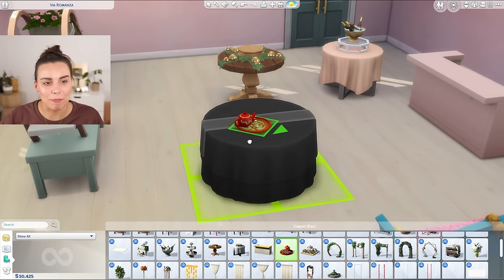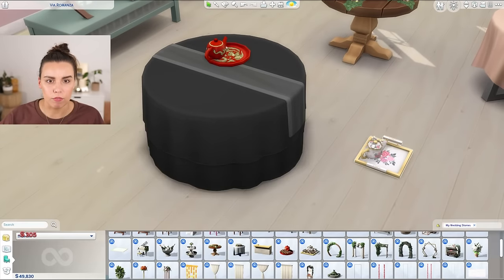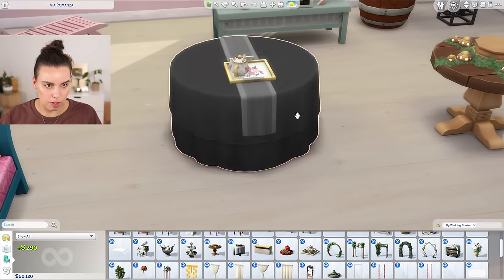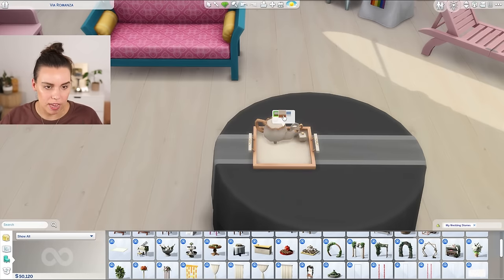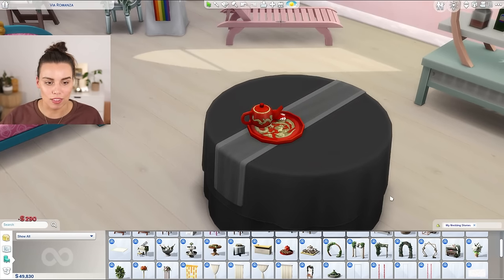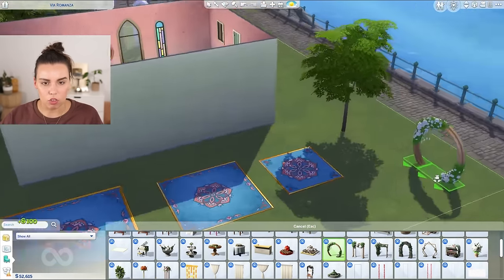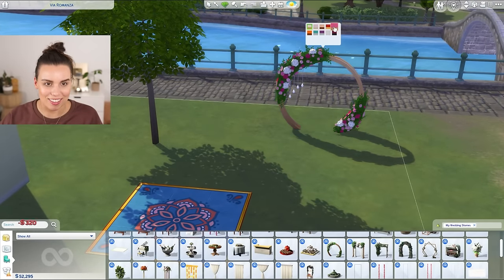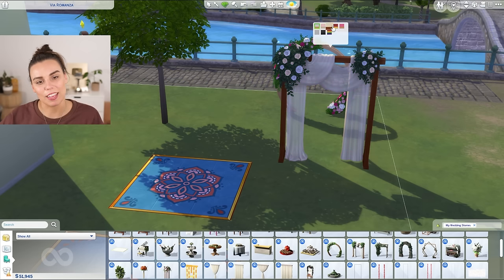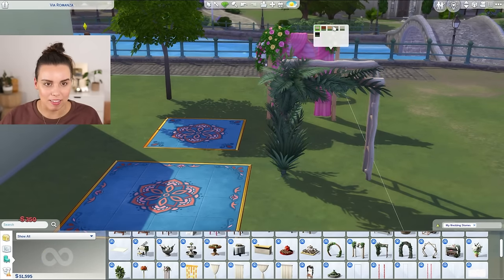Then there's this one which is a little more glam. There's also a bar which can have different looks — I quite like that the plain version is very clean. And then what I'm really super excited about: the tea sets! You can have a traditional tea ceremony, which is a key part for some cultures at wedding celebrations. There's this beautifully traditional tea set and then this one which is more of a classic English-inspired tea set with some really gorgeous swatches. Your sims can pour the tea and serve it to another sim.